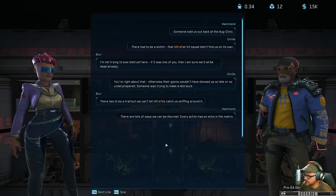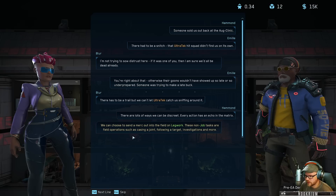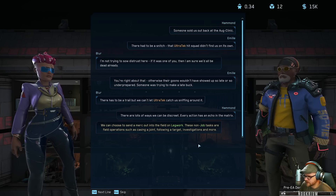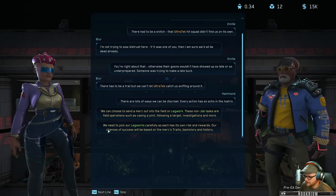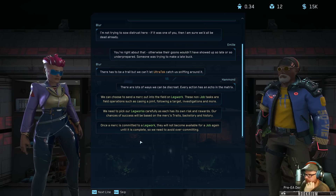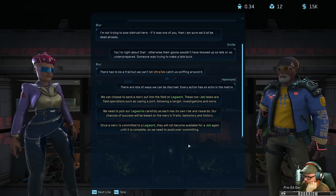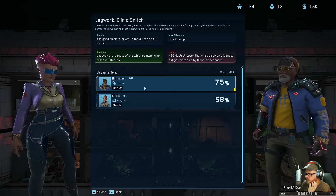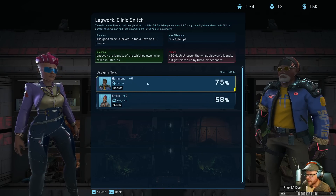There must be a trail we can't let Ultra Tech catch us sniffing around. Every action has an echo in the matrix says Hammond - you can choose to send a merc out, following a target, investigations and more. You need to pick legwork carefully, each has their own risks and rewards. Once a mark has committed to legwork, they can't be available for a job again until it's complete.